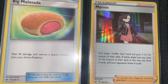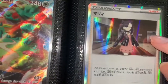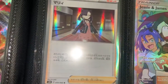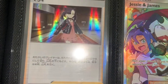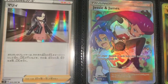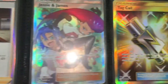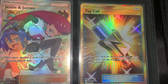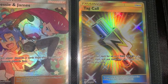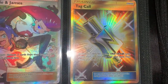We have Marnie, which is quite a valuable card for holo in English, and then we also have one in Japanese — pretty cool. Jesse and James from Hidden Fates. And the Tag Call from Unified Minds or Cosmic Eclipse — gold card, secret rare. I was really happy to pull that.